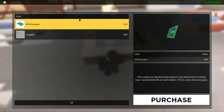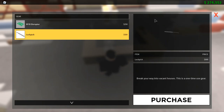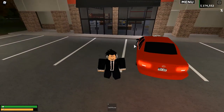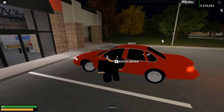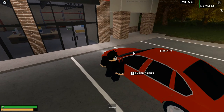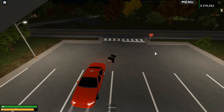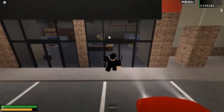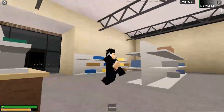The desk says 'E - Shop Tools.' Press E on your keyboard and you have the choice to buy an RFID disruptor and a lockpick. It's great for role playing, but the downside is if you fail picking a lock at a house, you have to drive all the way back here. Though to be honest, it's conveniently placed near the houses.